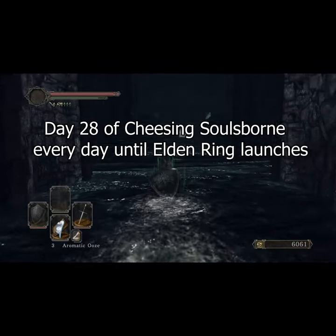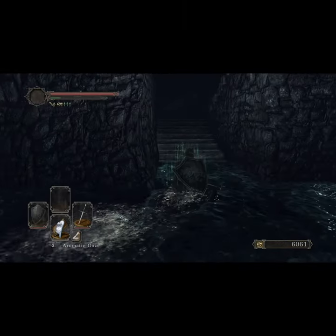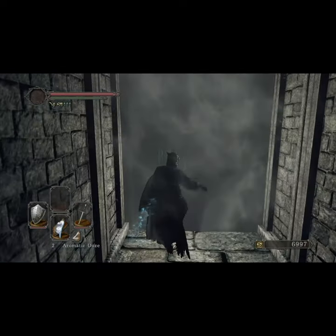Today we're tackling the Lost Sinner. All we need is a shield with 100% physical damage reduction, a weapon that can attack from behind the shield, and Aromatic Ooze. Before we enter the boss room, apply Aromatic Ooze to our weapon to infuse it with Magic damage.